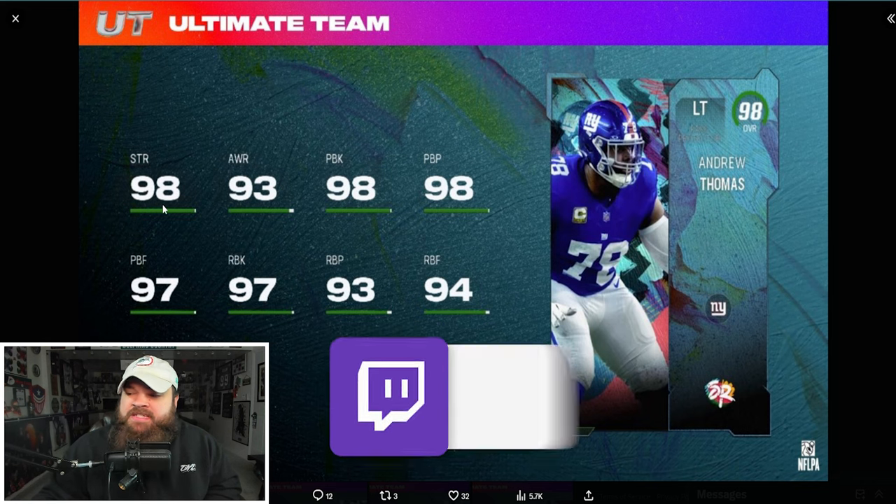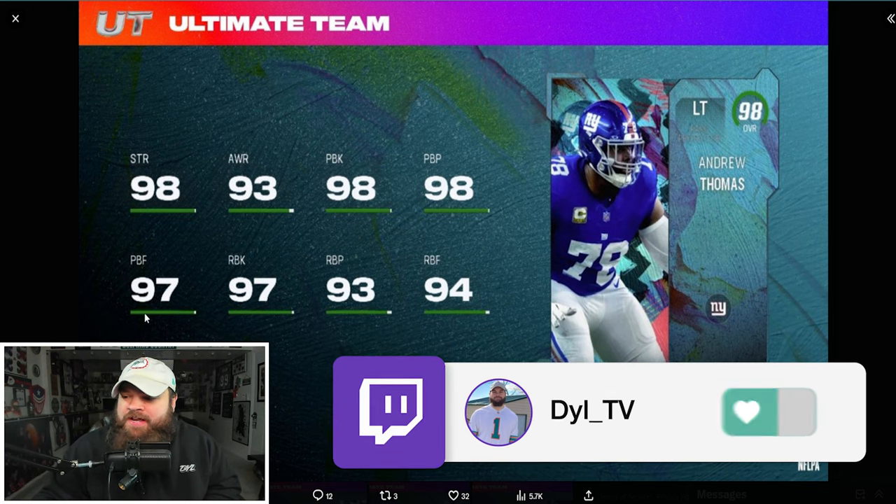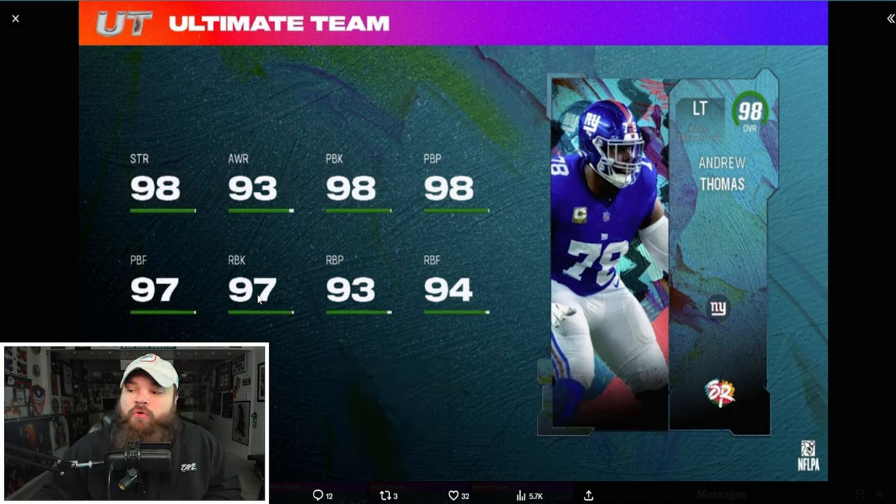Andrew Thomas: 98 strength, 98 pass block power, 97 pass block finesse, 97 run block — I think this is an end-game left tackle. For zero AP he can get Secure Protector and Linchpin combined. In my opinion that's a step above the current Andrew Whitworth, making him the new best left tackle in the game.